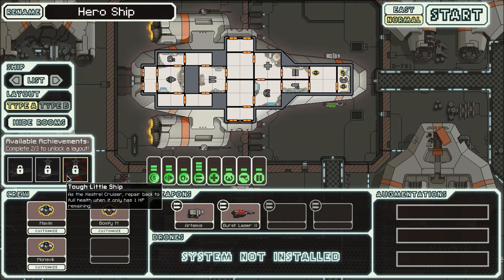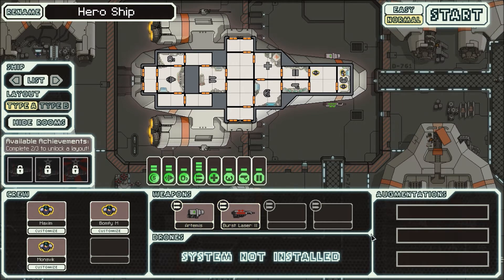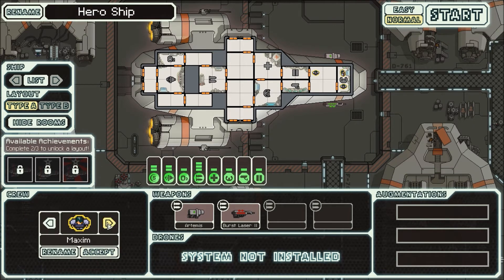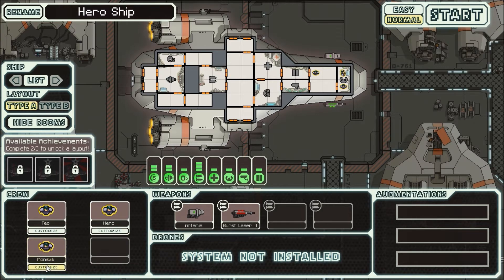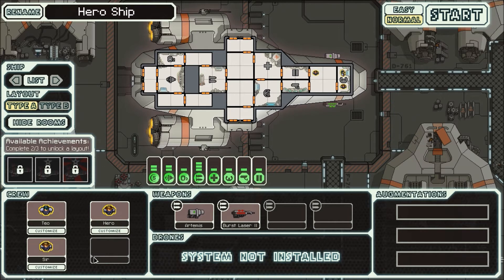There's the Kestrel Cruiser - repair back to full health when it only has one remaining crew member. There are guns - can I do anything to the guns currently? Nope, I can't do anything. But I can customize these crew icons. Okay, let's make it. There's me - Hero. I have no imagination whatsoever. The captain looks like that and the rest doesn't.